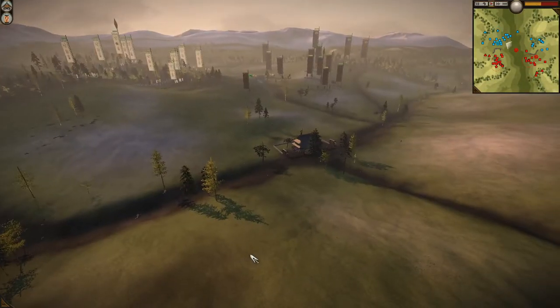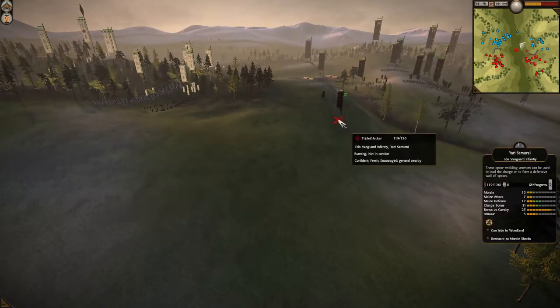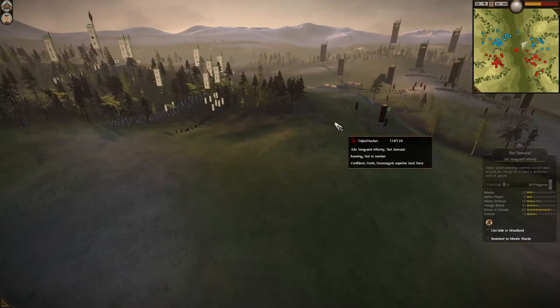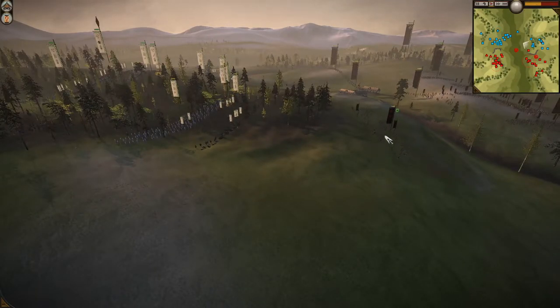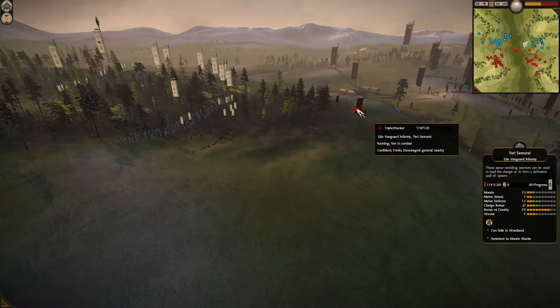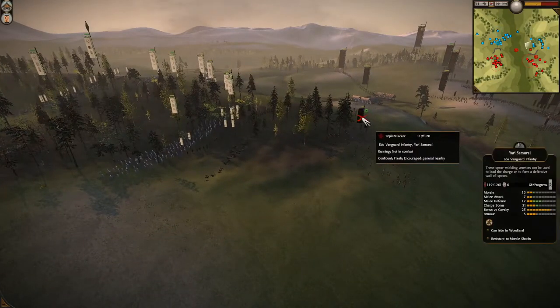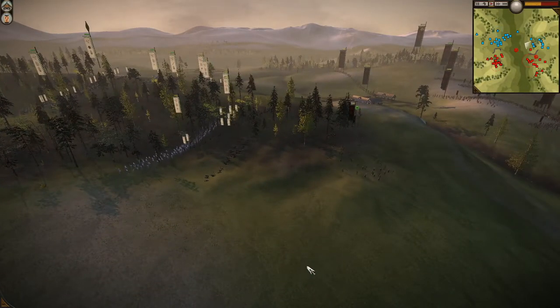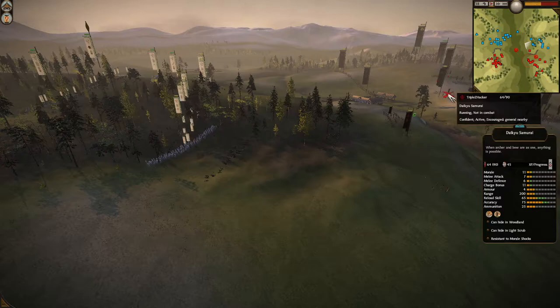Now that the Yari Samurai have basically done what they need to — because there's no cavalry from Foxhounder — what are Yari Samurai good for? They move quickly. I just send them up the hill to scare away some of those foot samurai. I really want to prevent Foxhounder from perching up on that little cliff overlooking the dojo, kind of like how I'm positioned on the other side.